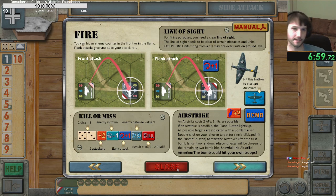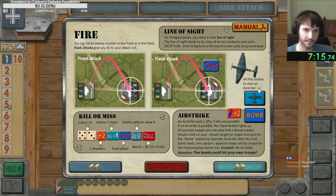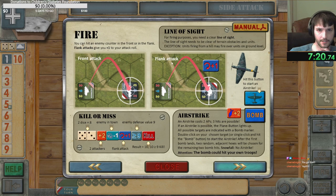Unit facing is very important for firing. Pivoting without moving costs an action point; pivoting after moving is free. If you hit an enemy in the front or flank, you get plus one to your roll. The top where the name is — that's forward facing. The firing person needs a clear line of sight. Units firing from a hill may fire over units on the ground. Two dice equals eight. Flank attack gives plus one. Defense value is nine, so ten is greater than nine — that's a hit. Three hits are possible.